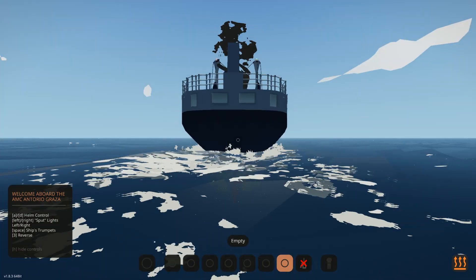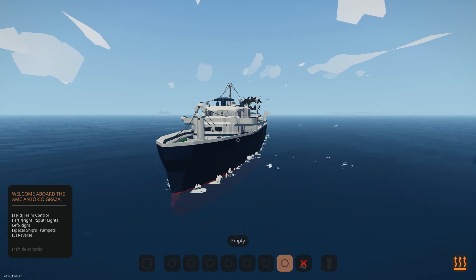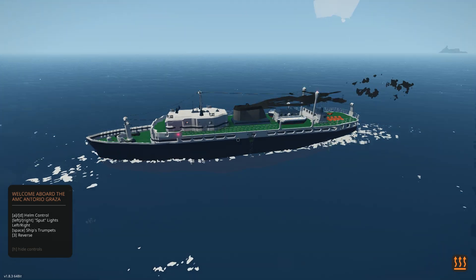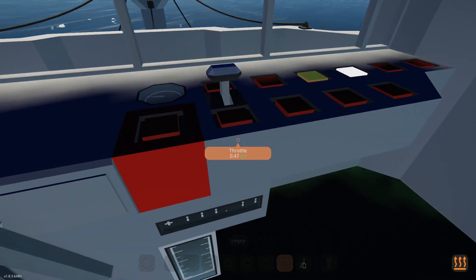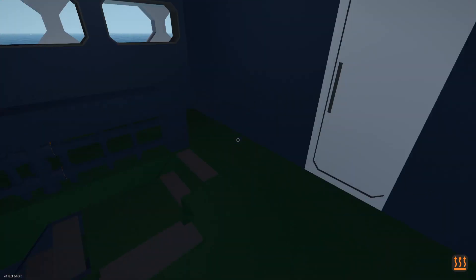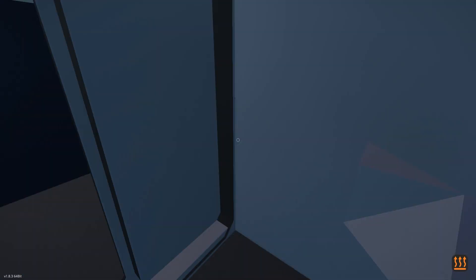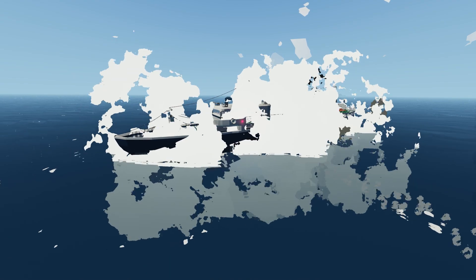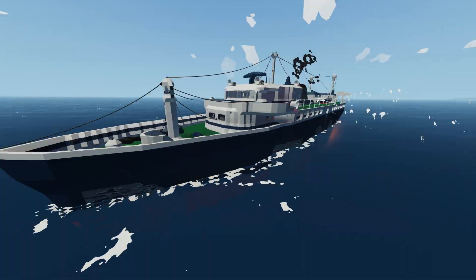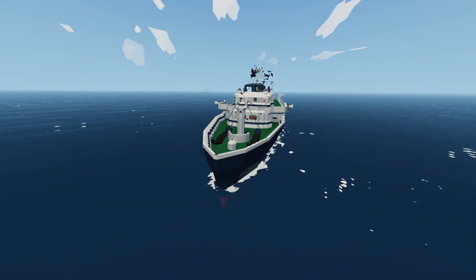The USS Johnston didn't do so well. So we're going to try my AMC Antorio Graza — I've already put a whole bunch of C4 on the one side. The idea is we've gotten into deep enough water. We're going to go down below to the very bottom of the ship and hit the C4. I'll just go into the ladies' washroom and take a shower. Da-da-da-da. And then out of nowhere — oh god, no. The whole one side's been destroyed. I'm not even going to turn on the pumps — I'm just going to let nature do its thing.